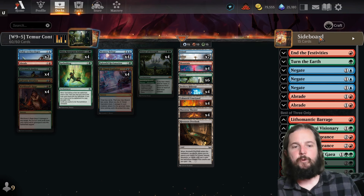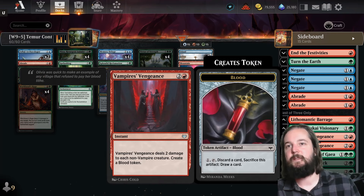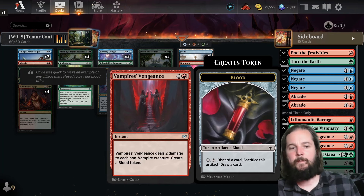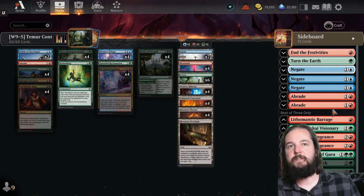As far as the best of three sideboard goes, they are running the same exact sideboard except for two copies of Vampire's Vengeance in the sideboard instead of the main, and they've gone down one copy of Abrade because they moved it from the sideboard to the main. Otherwise, same list.